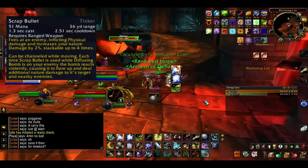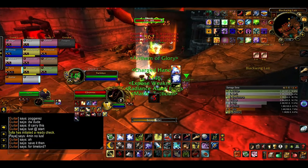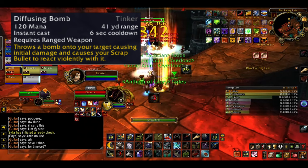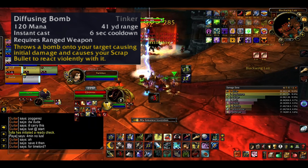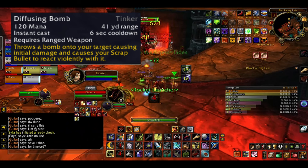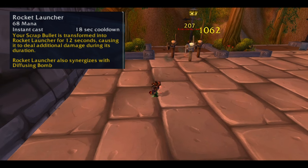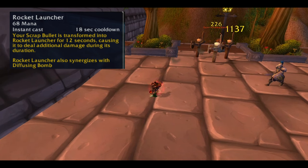Scrap Bullet is a 1.3 second cast you can use while moving, giving you awesome mobility. It shoots for physical damage and increases your nature damage by 2%, stacking up to 4 times. If you use it when Defusing Bomb is on the enemy, the bomb flares up and deals additional nature damage to the target and nearby enemies. Defusing Bomb is an instant cast spell on a 6 second cooldown which throws a bomb on your target — use it on cooldown. There are also several ways of modifying your Scrap Bullet, such as Rocket Launcher, which transforms it for 12 seconds, causing additional damage and synergizing with Defusing Bomb. It has an 18 second cooldown, so put it on the same button as Scrap Bullet in a macro.